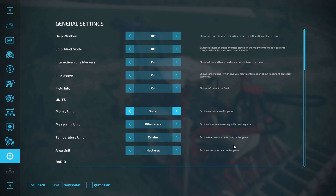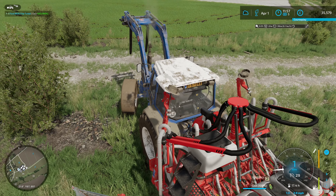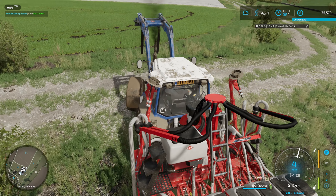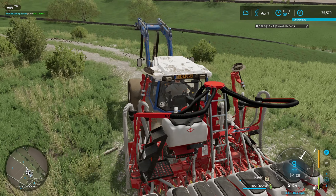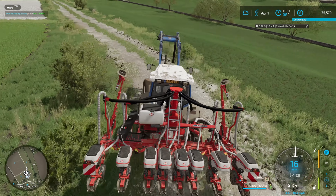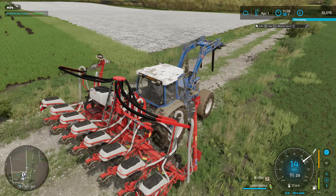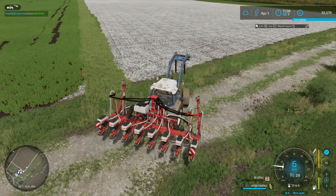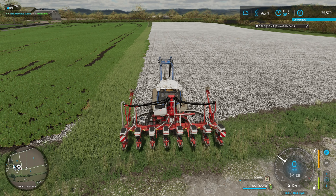Just getting some units sorted — I skip between them depending on which map I'm on. We need manual gearbox for this, primarily just for this Ford. It works better on manual gear change mode. Not going to bother putting a headland at this end of the field, but we'll do kind of an L-shape headland on here.